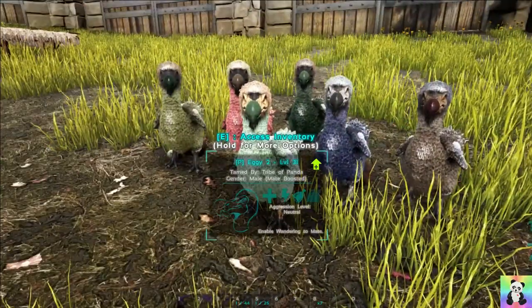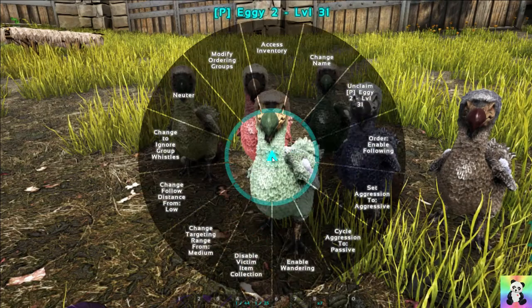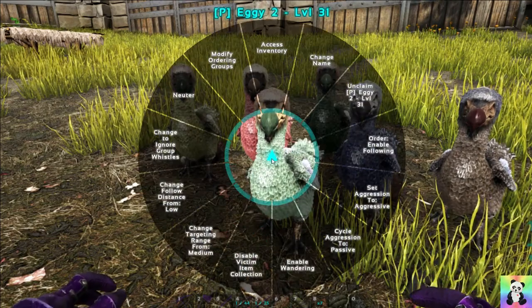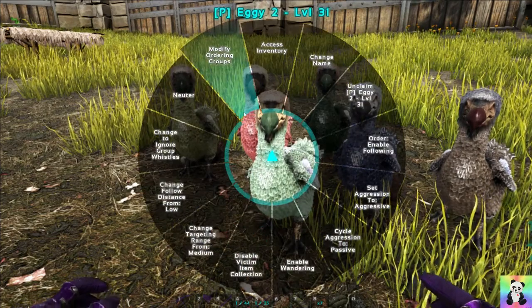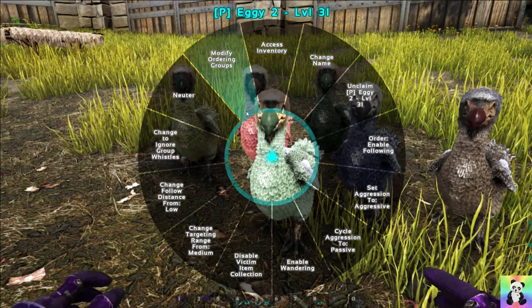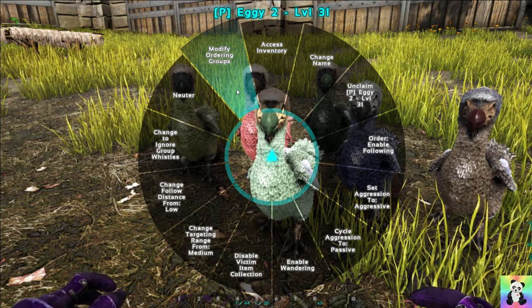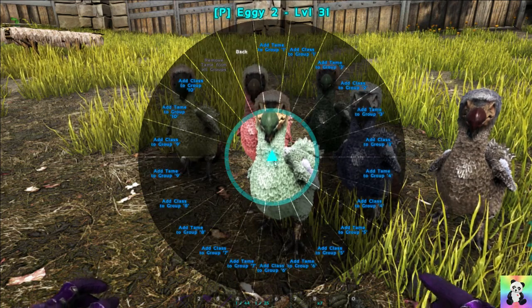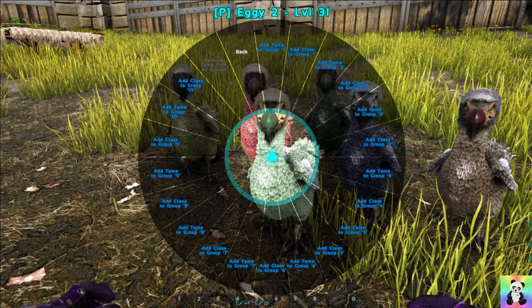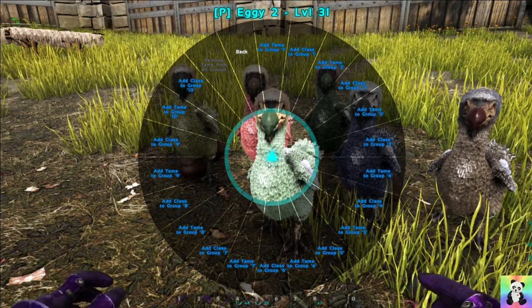You walk up to a dino and you press and hold E. On the wheel you will see two new tabs: 'Change to Ignore Group Whistles' and 'Modify Ordering Groups'. This is the one we're going to deal with first. Go into that and we get a new wheel. I want to add all of the dodos to one group.